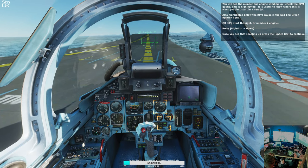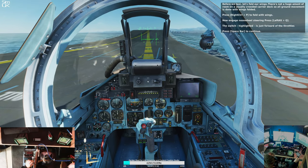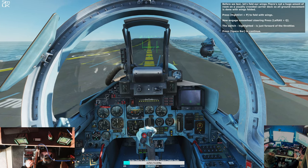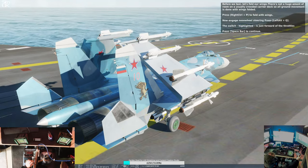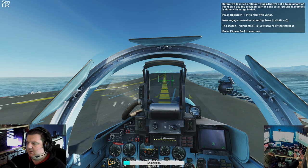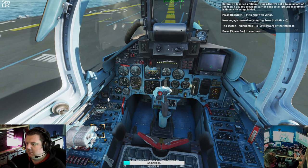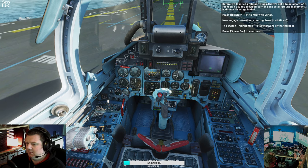Once you see that spooling up, press the spacebar to continue. Before we taxi, let's fold our wings. There's not a huge amount of room on a usually crowded carrier deck, so all ground movement is done with wings folded. Press Right Ctrl and P to fold wings. Now engage nose wheel steering — press Left Alt and Q. The switch highlighted is just forward of the throttles. Press spacebar to continue.